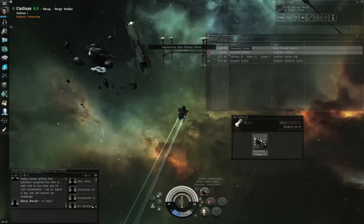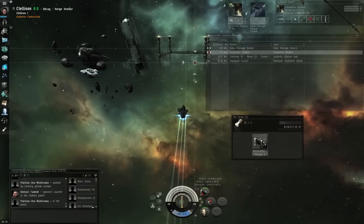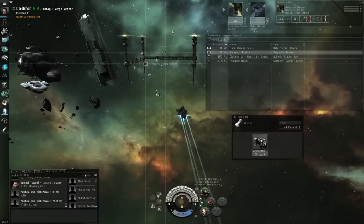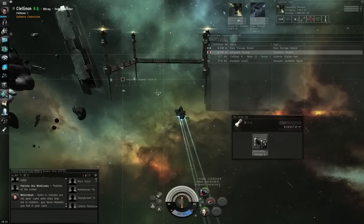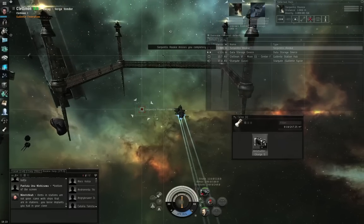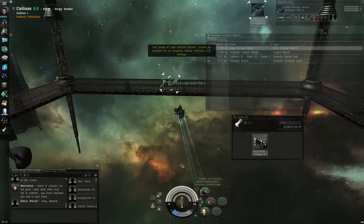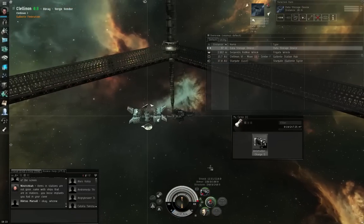Left-click the data storage device and click Approach. We need to control-left-click both the device and the rookie. Left-click once on the Serpentis Rookie and get his attention by shooting at him just once — F1 to start the weapons, F1 to stop again. Remember, this gun is only effective out to 2 kilometers. I'm only firing once to get that NPC's attention and make him come closer. Once he's red boxing me — which means he's shooting — let's start shooting back. Control-Spacebar to stop, left-click the data storage device, and hit Alt-F1 for Windows or Option-F1 for Mac, or just click the module to activate the civilian codebreaker.